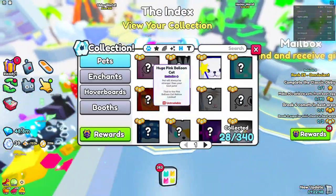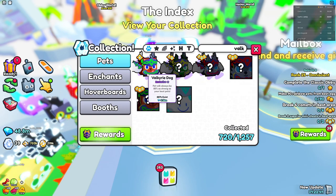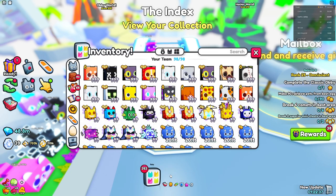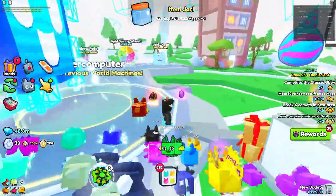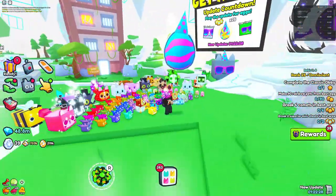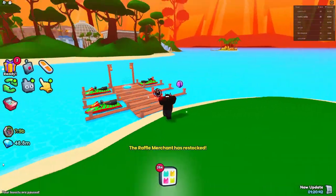Surprisingly, exclusive pets have not deflated much at all — it's pretty insane how huge pets deflate but not the exclusives. Looking something like a valk dog, probably one of the cheapest ones — 3.3 million. That's pretty much what it used to be. Exclusive pets are just not deflating, probably because people have enough money for them. For huge pets, on the other hand, no one had the money, so people just kept dropping prices.